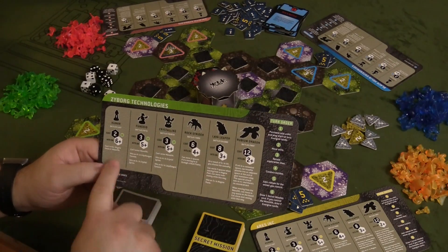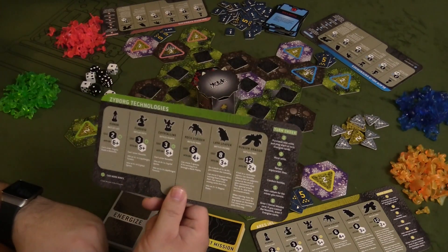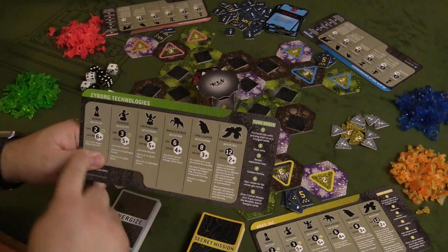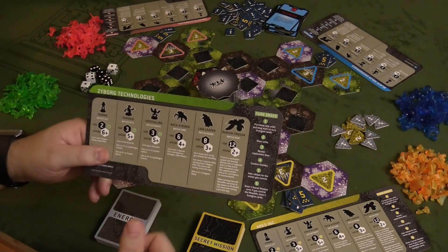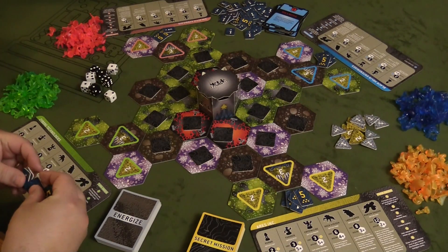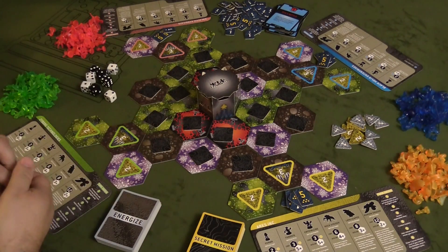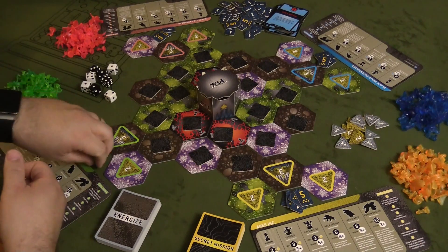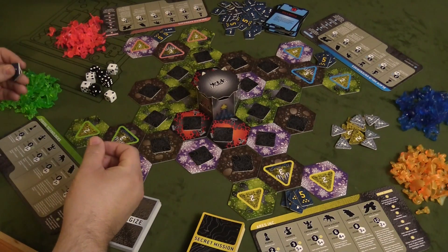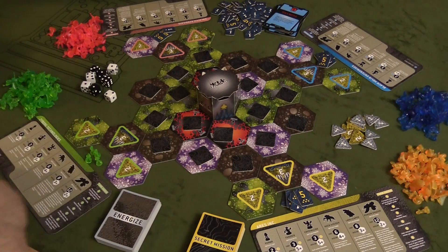Your sheet also has all of the special abilities your units have, which is really cool. One of the better things about the game is that all the information you need — what you do on your turn, how much everything costs, how units perform in battle — it's all on one little sheet. So the first thing I'll do is purchase humans. Humans cost two, so I want to get at least three of them — that's six rubium — and then one more human, leaving me with two left over.